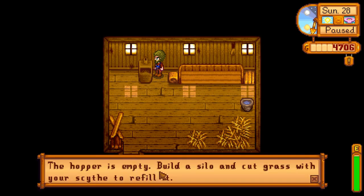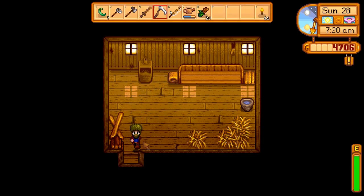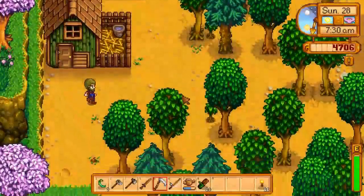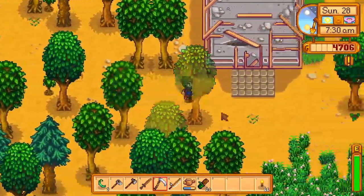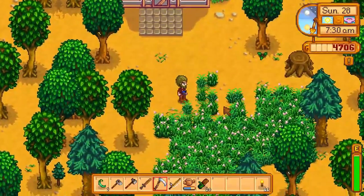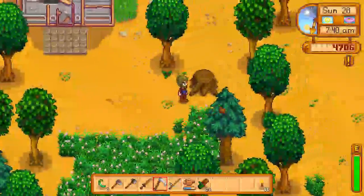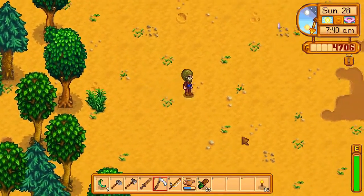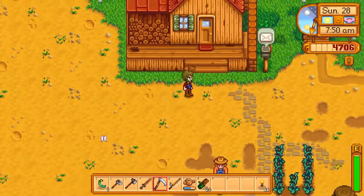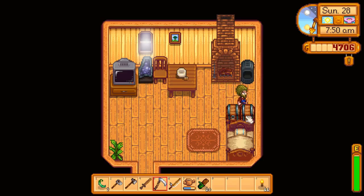Hopper is empty — build a silo and cut grass with your scythe to refill it. So by cutting grass, does it mean this grass here? I'm not getting anything. Or is it the other grass, the ones you can't walk through? Because that gives me fiber, so maybe if I take some fiber.